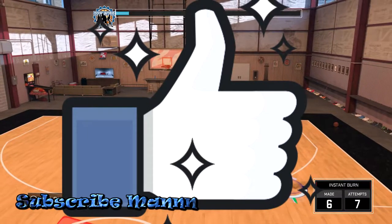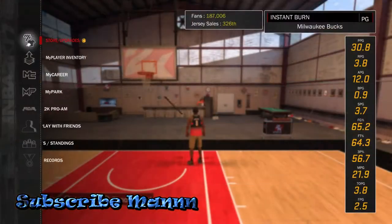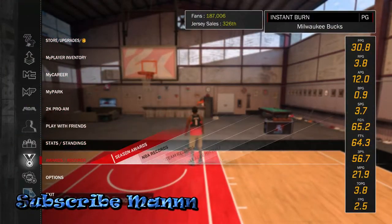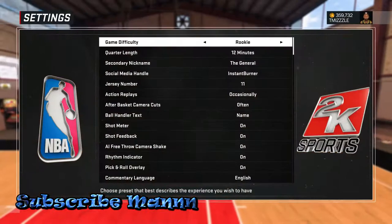It only takes one second to hit that like button. The first thing you want to do is go to your settings and put the game on Rookie — just like 2K16 when you're getting badges, put your game on Rookie.